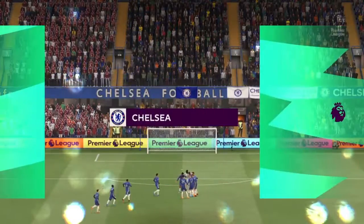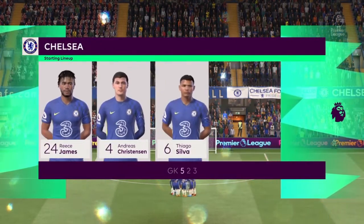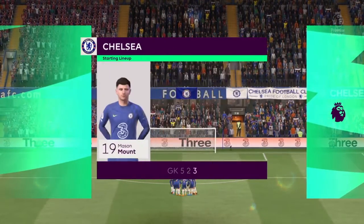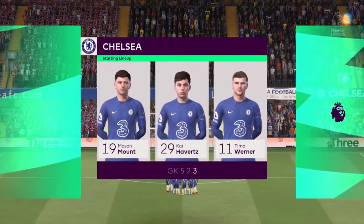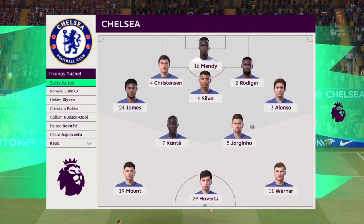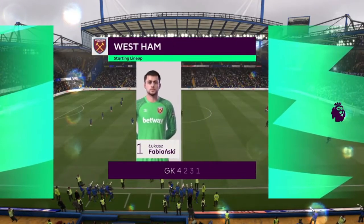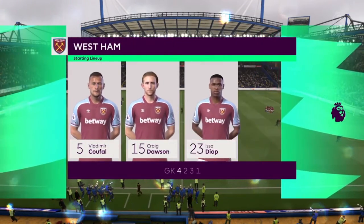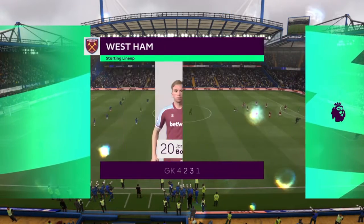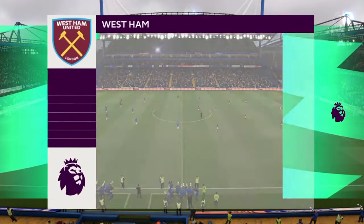And a look at the Chelsea starting 11. Edouard Mendy starts in goal. Antonio Rüdiger plays alongside Thiago Silva in central defence. Jorginho plays with N'Golo Kanté in the centre of the park, and they line up with just the one striker. And the starting line-up for West Ham United — although we have it down as a 4-5-1, it's actually more likely to be a 4-2-3-1. They play with two holding midfield players, a number 10 and two wingers. The system has a nice balance to it.